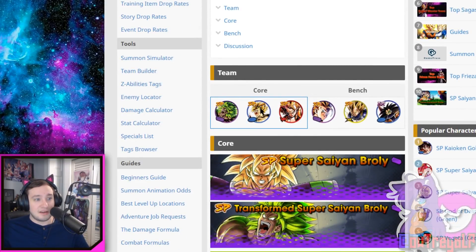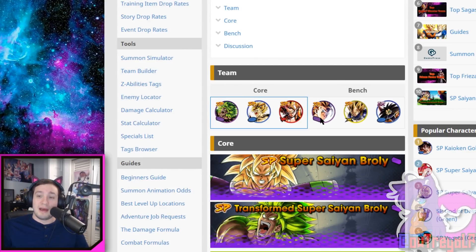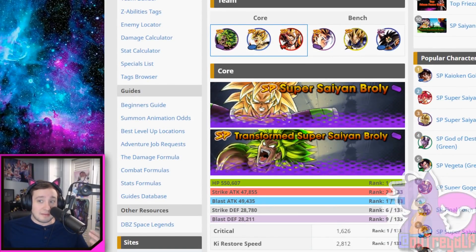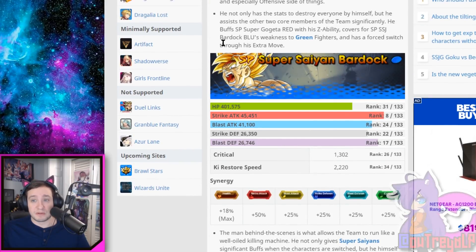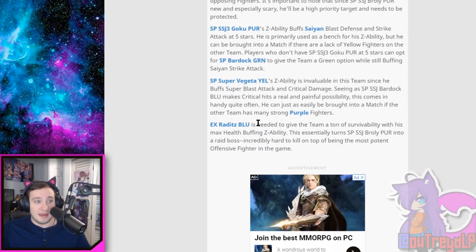And this right here is your team that you could be running — very similar to mine, huh? The only thing that's different about it is there's Super Saiyan 3 Goku on here as well. This website is called GamePress — that's where I'm getting everything from. GamePress is really, really good when it comes to talking about Dragon Ball Legends, and they go in-depth on analysis as to why you should be running these teams. This is your team that you want to be running if you want to make a strict Saiyan team. They have EX Raditz there because he's just got that best health boost. It explains to you why these teams are super, super good — and EX Raditz is needed to give the team a ton of survivability with its max health buffing ability, making Super Saiyan Broly into a raid boss — incredibly hard to kill and one of the most offensive fighters in the game.